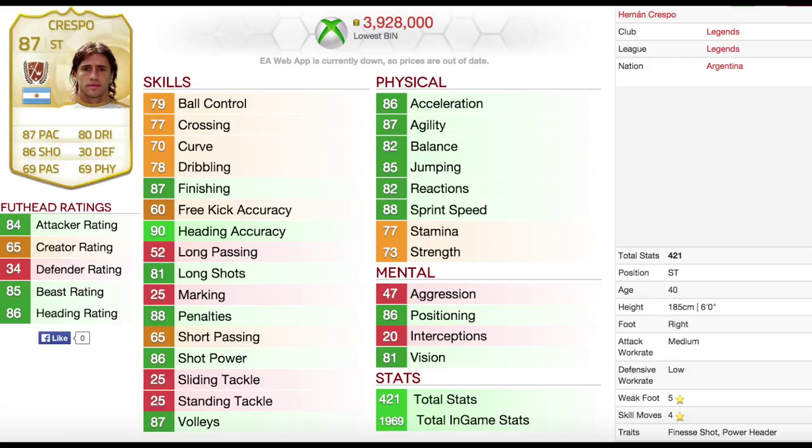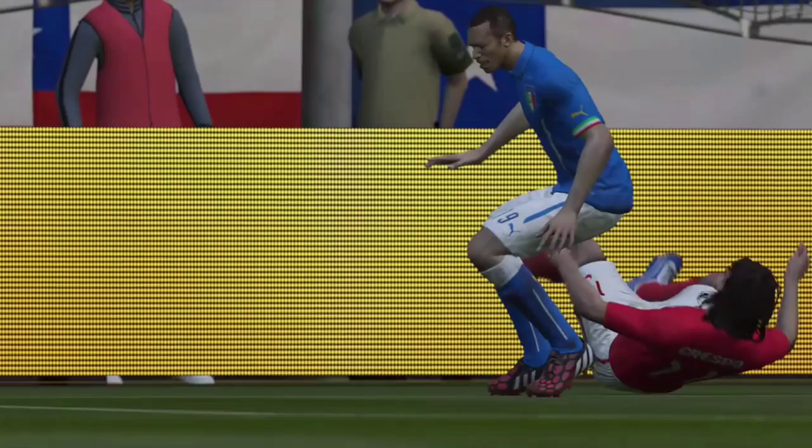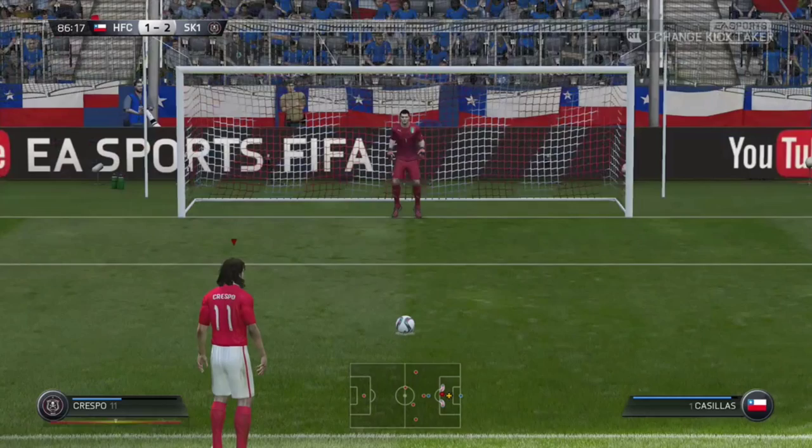Let's head straight into some gameplay. I start off by winning a penalty — Miranda makes a dirty tackle and Crespo falls to the floor. He did try a Ronaldo chop skill move before getting tackled, winning the penalty, and I easily score.